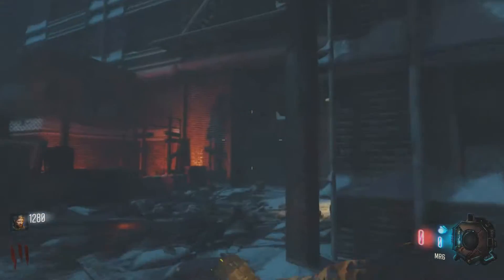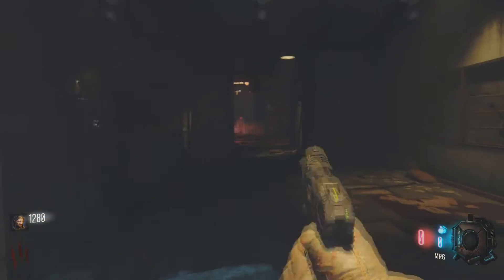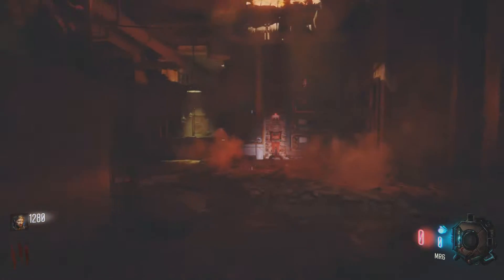First you need to open this door here which costs 750 points. If you want to do this all in one run you need 3750 points. You open this door here which is 750 points, run on through, then what I like to do is buy the Kudo off the wall for another 1250 points.